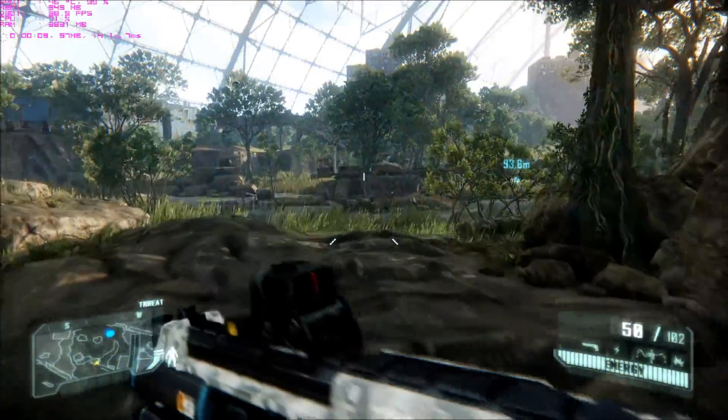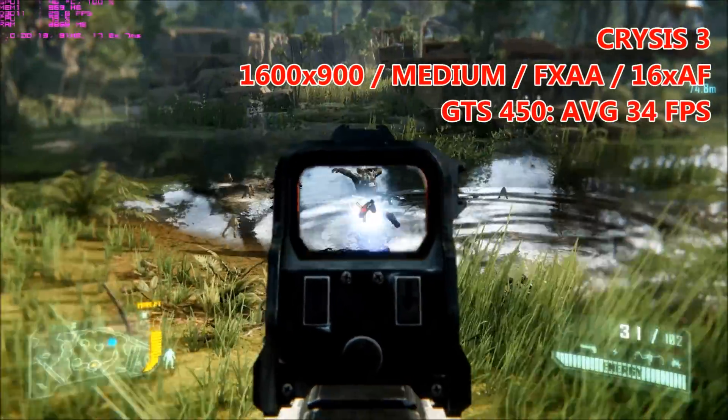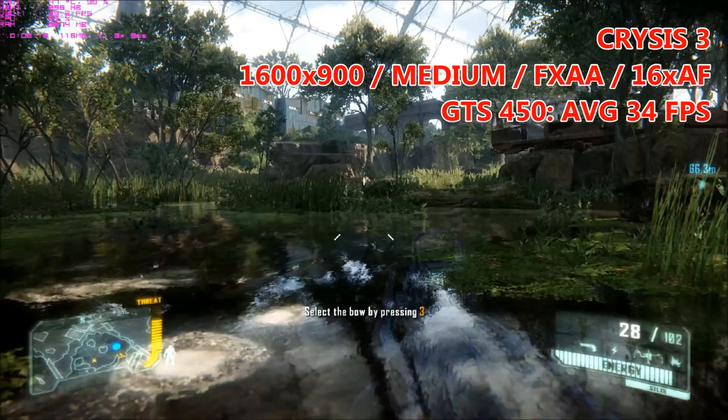Next up we've got Crysis 3, which I've covered in much more detail in the video in the corner. All I'll say is that to average 34 FPS at really reasonable settings is impressive, and even at these low settings the game still looks fantastic.